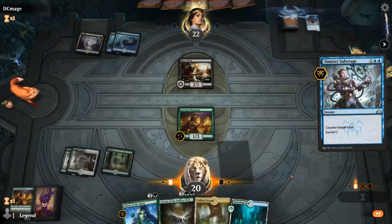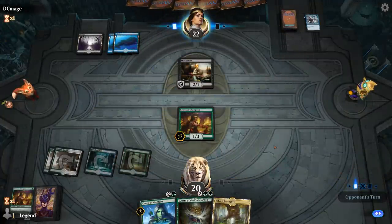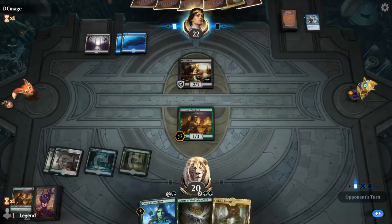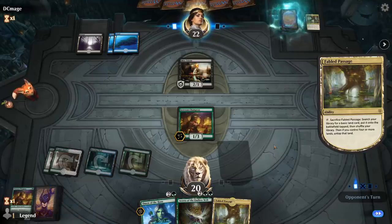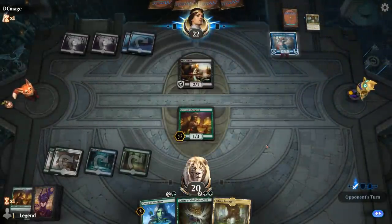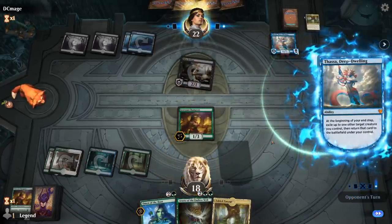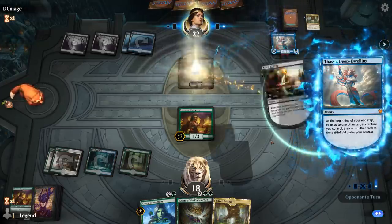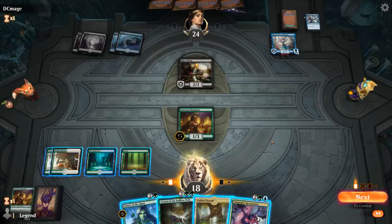The Sabotage suggests they might not be all-in reanimator but more controlling, using Agent as a curve topper. We see Thassa — Thassa plus Agent is of course a pretty strong late-game engine, and a second Thassa. They can flicker the Triton to mill some more. We've got Incarnation now, but playing it doesn't do a whole lot since we don't have an enchantment to sacrifice yet. I'm thinking we want to play Omen or Arasta — if I play Omen now then next turn we'll have at least six mana.